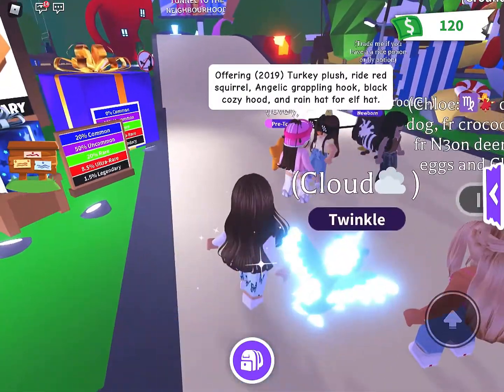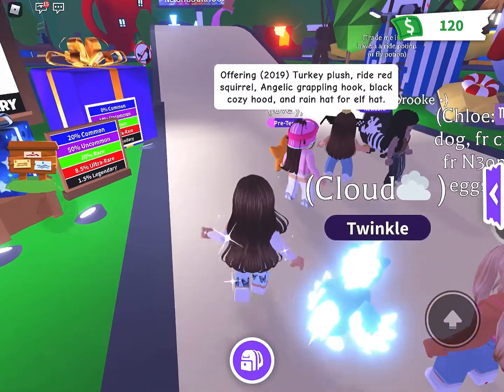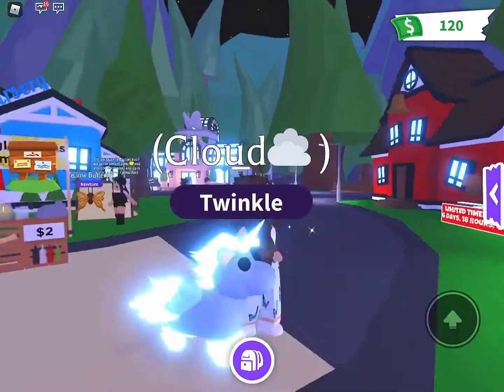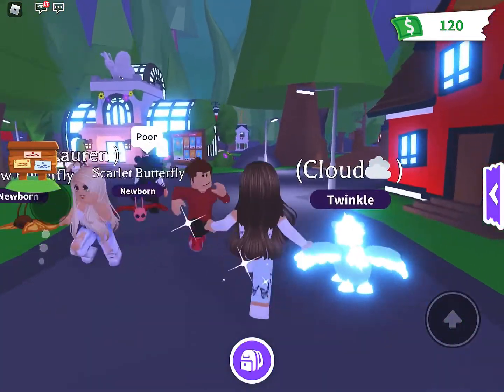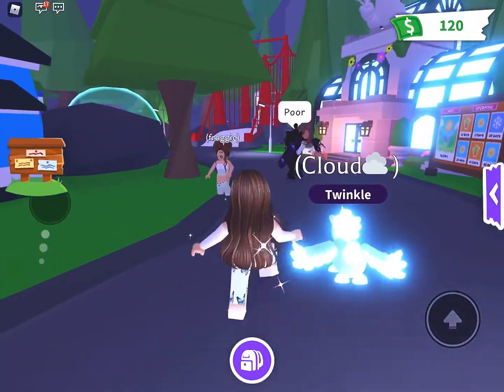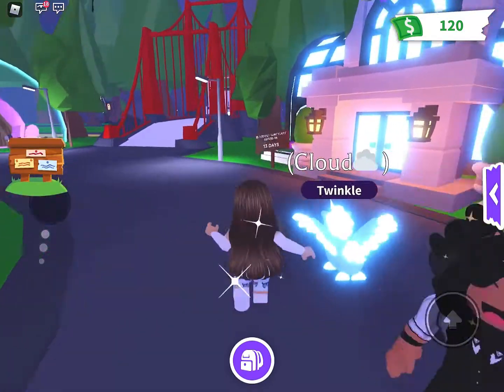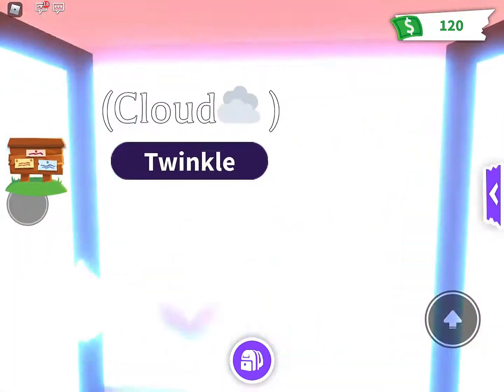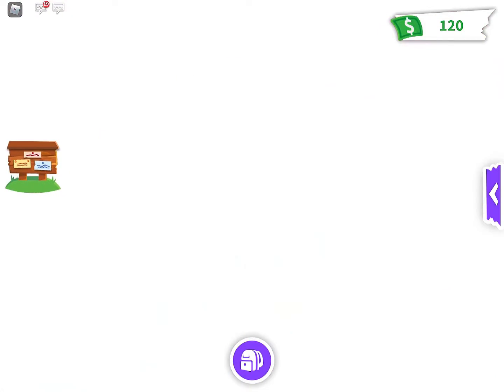What are they trading? Do I want anything? Turkey plush, red squirrel. No, I think we're good. Let's go see. So they put the butterfly sanctuary where the hat shop was, and they moved that over by the hospital.